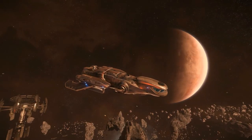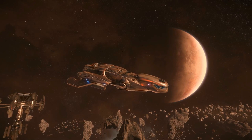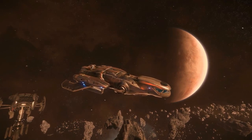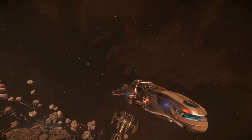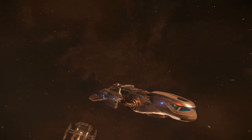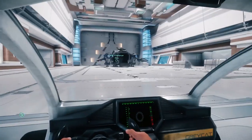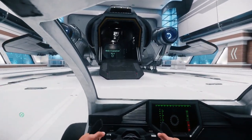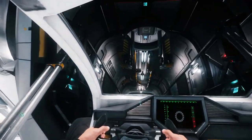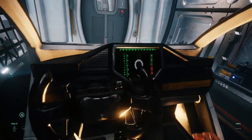The Freelancer DUR is the alternative to the Terrapin for exploration, coming with a cargo capacity of 52 units — making it an excellent option if you want to bring back loot, items, and artifacts to increase your exploration revenue. It is also going to be the only exploration vessel that can pass through small jump points and carry a ground vehicle. This will reduce cargo capacity below 52 units, but gives you the option to perform ground exploration as well.